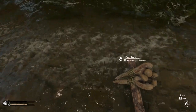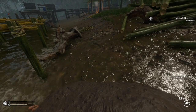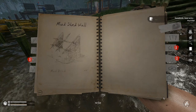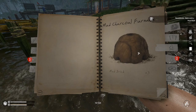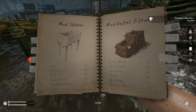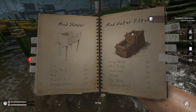Now to get mud, easy enough — you just go to the river bank, hold right click and say take mud. Once you do that, your notebook gets updated with mud entries. This is all the stuff you can build with mud. Under fire you'll get a mud charcoal furnace which we're going to need, and a mud forge. Under water you get a mud shower and a mud water filter, which we're also going to build — this is going to help improve our fresh drinking water situation a lot.